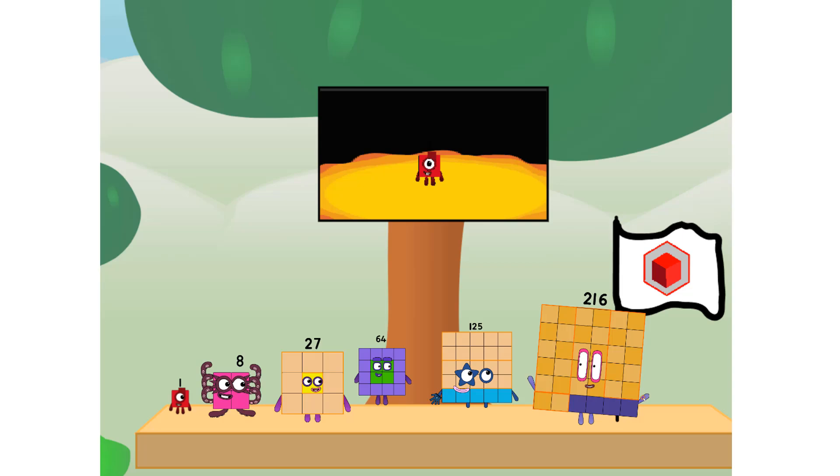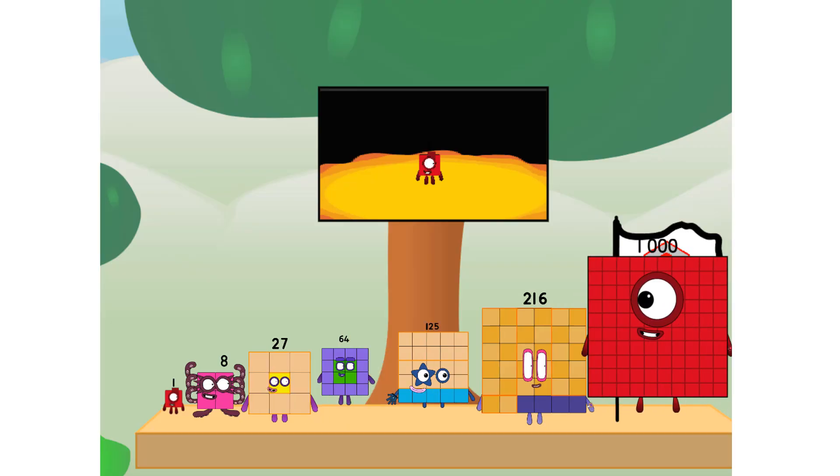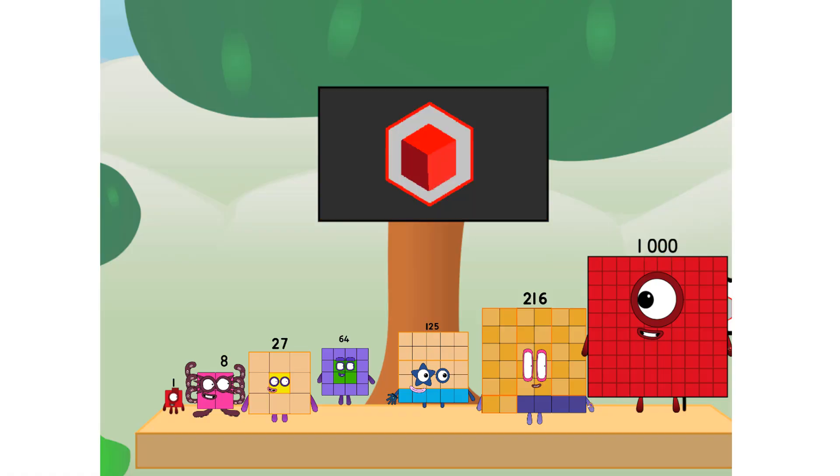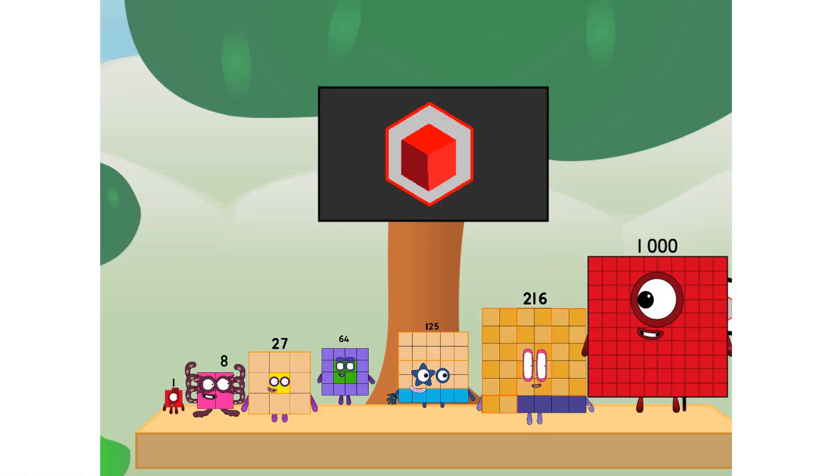We did it! The only thing left now is to plant the cube club flag. Numberland, we have a problem — I forgot the flag. Don't worry, little one. I'll take care of this. Ninety-one. And I promise — no square power. Cube power only.